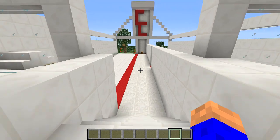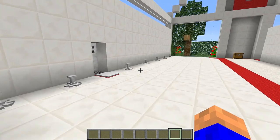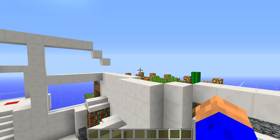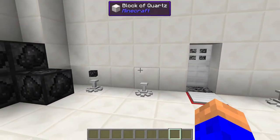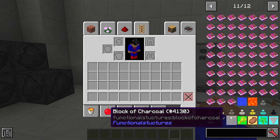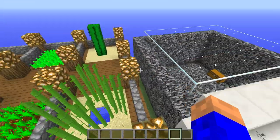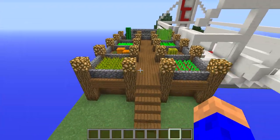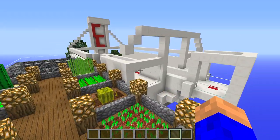It also adds a charcoal block, which is just nine pieces of charcoal in your crafting table. I tried to show you the crafting recipes using Just Enough Items or Not Enough Items. This is just a little farm — I clicked it and it crafted this farm. You can see how nice and compact it is, not overwhelming, not too big, with some cool glowstone.